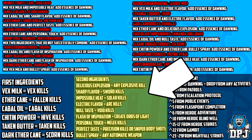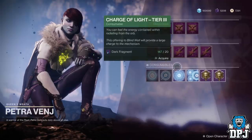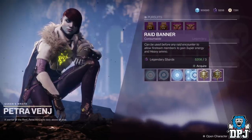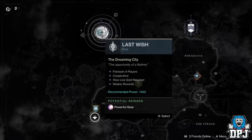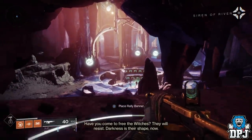To farm every one of these ingredients in a single spot, you need to bring a sword, a grenade launcher or rocket launcher, an auto rifle, SMG, or machine gun, and preferably a weapon to represent all burn types. You also need plenty of raid banners, which you buy from Petra within the Dreaming City using shards or glimmer. Once you've got what you need, load up the Last Wish raid within the Dreaming City and make your way to the Wall of Wishes.